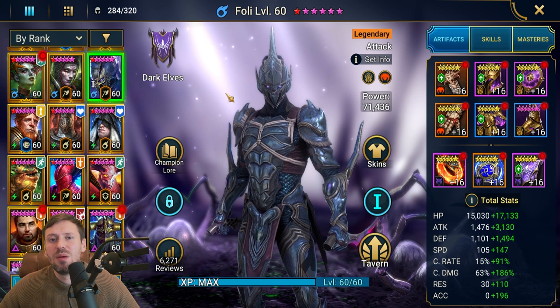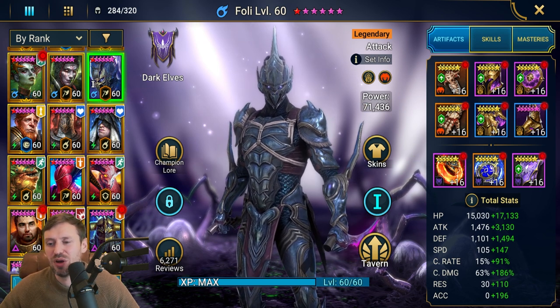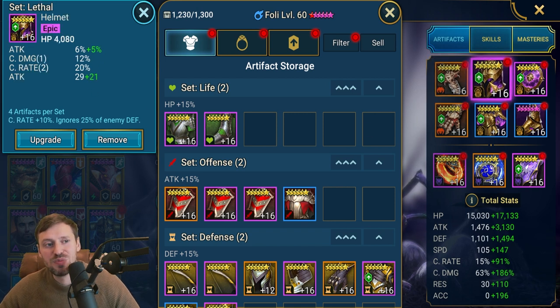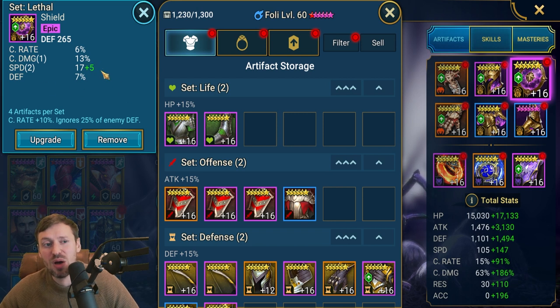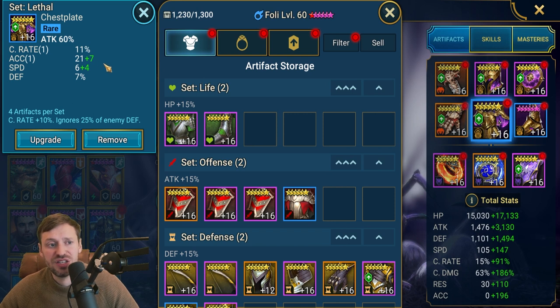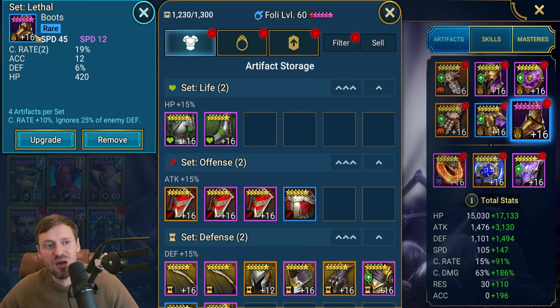I've built my Foley as a pure nuke but also a sort of nuke-support build. He has a triple roll in speed on his weapon with some accuracy. No speed on the helmet, but attack percentage, crit damage, and crit rate on the shield with a double roll in speed. Really nice gloves - shame about the defense rolls, ideally those would be crit rate or speed. A nice chest piece with crit rate, accuracy, and speed subs. God-tier boots with double roll in crit rate, ascended with speed.